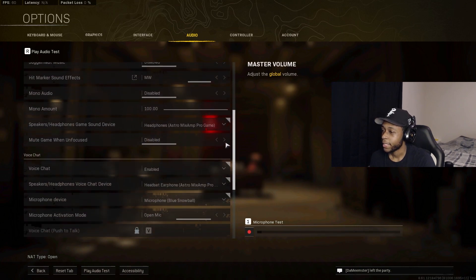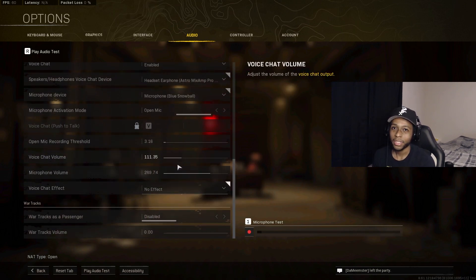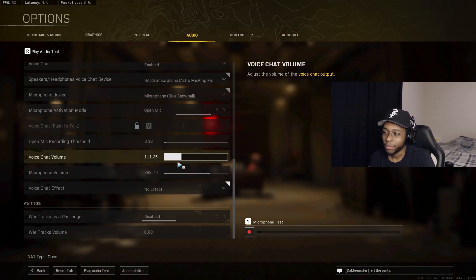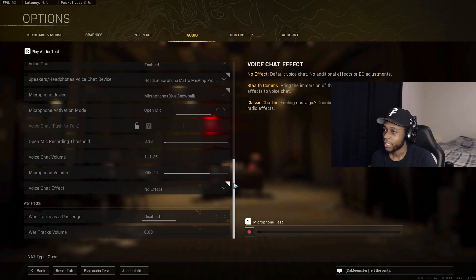For Voice Chat volume, I turn it down a bit because during gunfights I don't want people yelling. A range of 100 to 115 balances voice chat and game sound well — I have mine at around 111. That covers Audio.